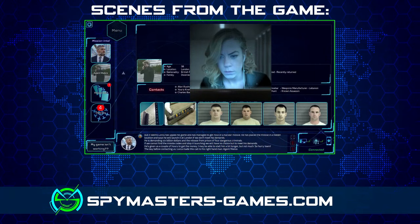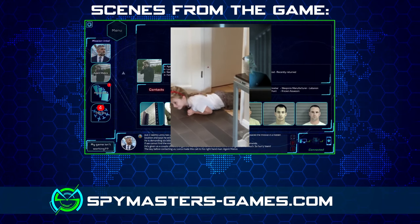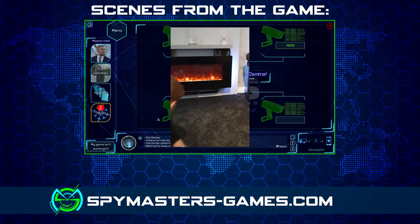Want to know more? Hello, team. I'm Chip Mabee. You are in the secret hideout of Agent Malice. There are four cameras around the building. You need to find them.